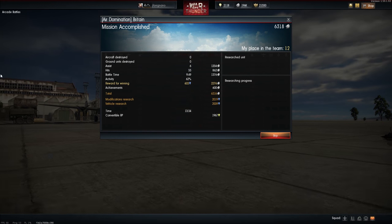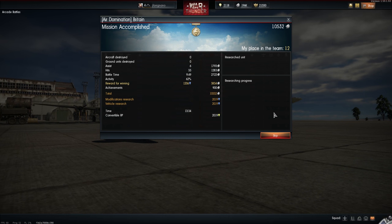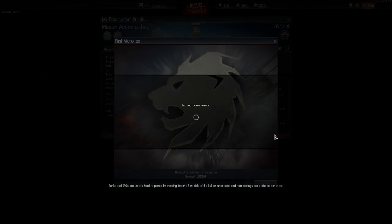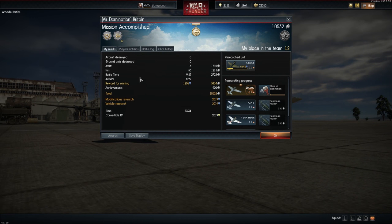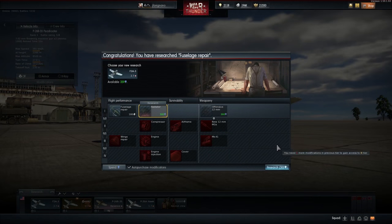Alright, researching progress — look at all this fun stuff. We got 50 first victories — how about that? Got 33 hits, assists were 6. I didn't get any kills though, obviously — we would have seen it. We'll hit okay there. Let's do one more thing.